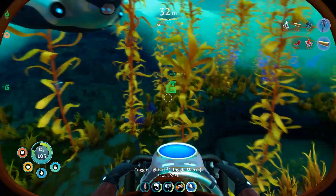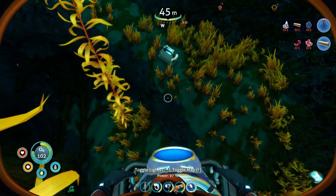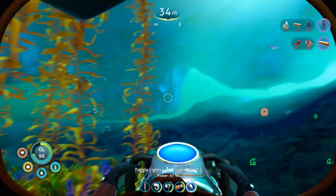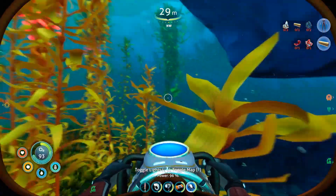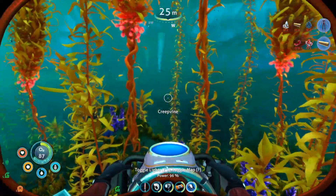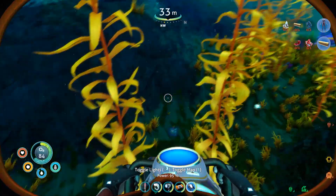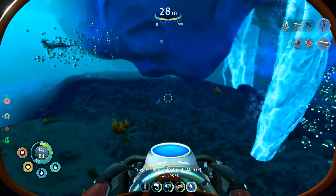Ooh. Creature frozen in ice — very interesting. And that is Sam, of course — Robin's sister. Alright, I'm going to go scan this big eyeball dude, and then we'll head down into what looks like a cave system down there. That might be something useful. Look at these underwater icicles — very cool. Still no laser cutter, though. That's odd.